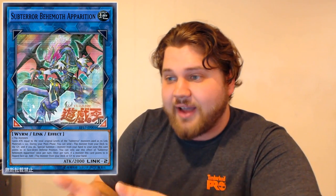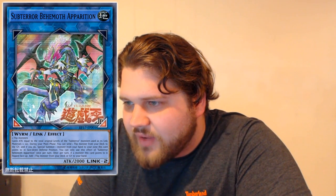2,000 is already pretty big for a Link 2 monster. Its links are pointing bottom left and bottom right — literally pointing down like Decode Talker does, which is fantastic because it opens two zones for you. Both of its good effects are not Subterror-reliant, and its materials aren't Subterror-reliant — it just requires two Flip effect monsters. You can use that in Shaddolls. This card triggers Shaddolls from your deck! Second effect: send one Flip monster from your deck to the graveyard — so you get to send Shaddolls from deck to the graveyard for free and trigger their effects. There's no cost for that secondary effect. That's really good!